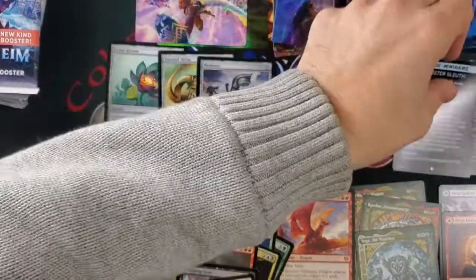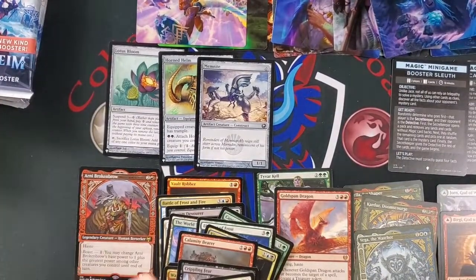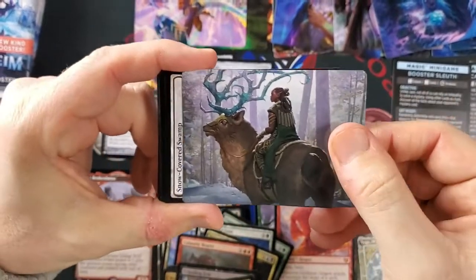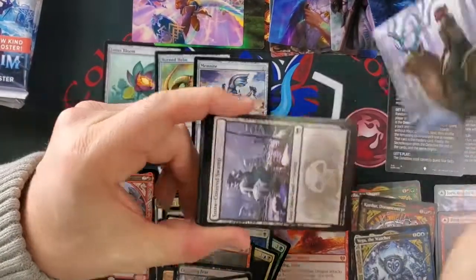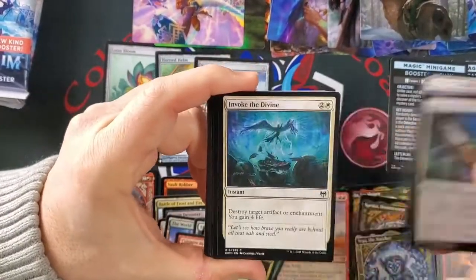Just two gods so far, and we got a second different minigame — so we've got three and four. I'm going to have to read that careful study minigame — it says from two to six players. Love the ride in the cow or whatever — Boreal Outrider, the reindeer I guess.